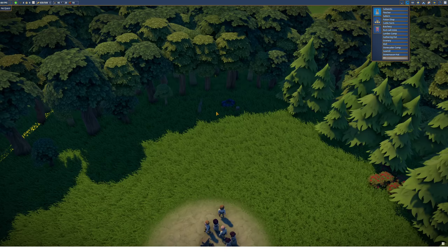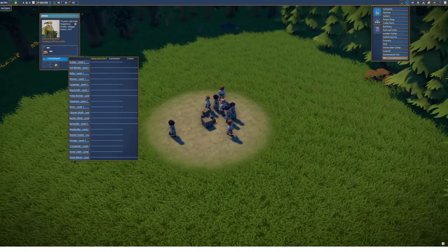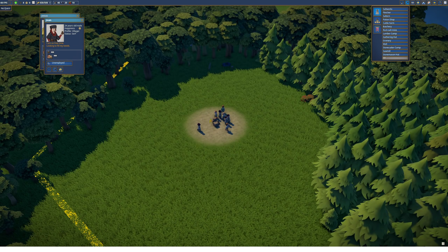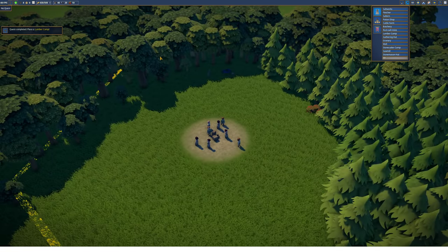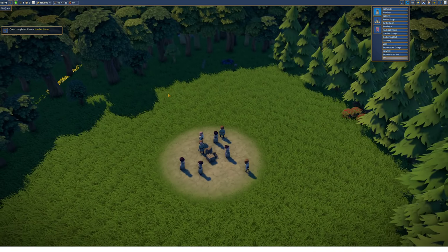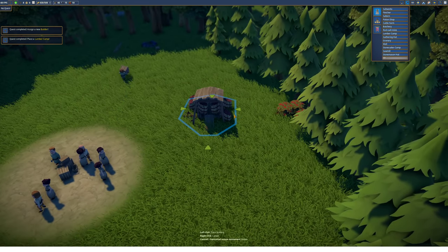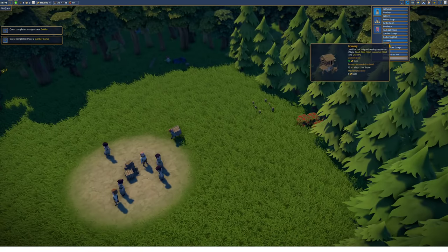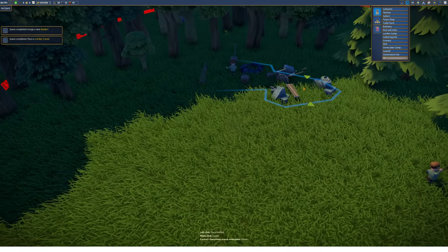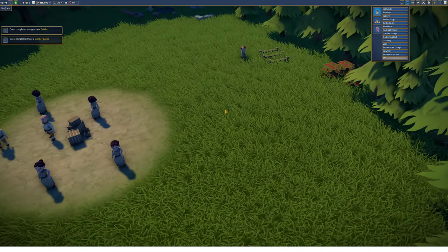We have the first building. Now we need to add some professions to the villagers — none of them have any professions yet. So we add a builder, and we should have two builders for the beginning. They're now starting to walk around. Quest completed — place a lumber camp. Next up we need a gathering hut to get some berries, which are important for food. Let's place a gathering hut here and a stonecutter camp right beside the lumber camp.